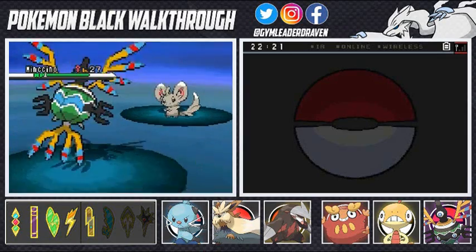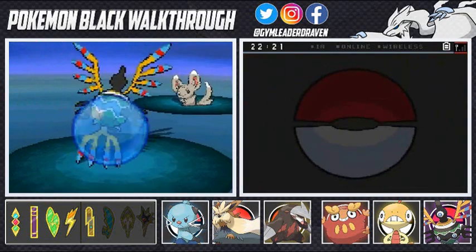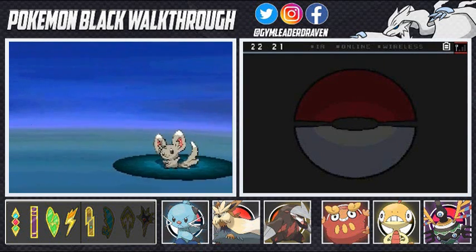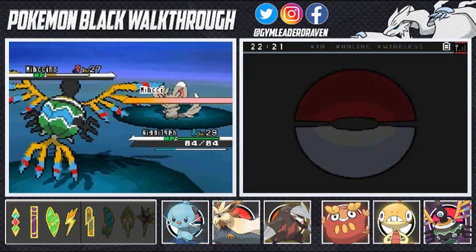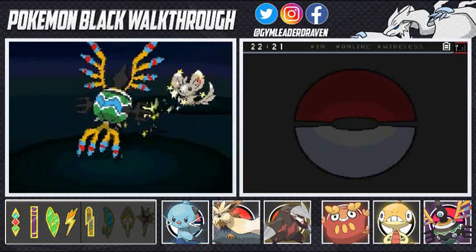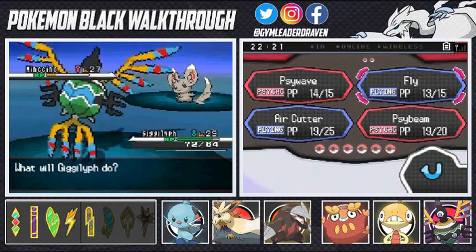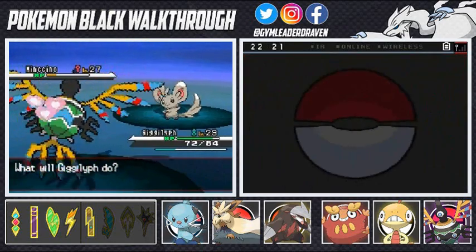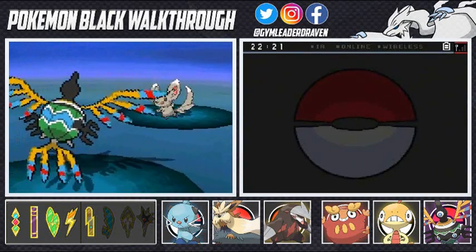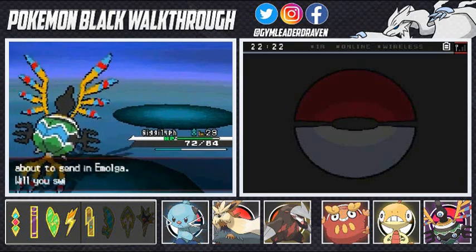Lexi is the last Pokemon on my team that needs to get to level 30. We're flying up high — that's right! Here we go, Fly! And that Cute Charm makes my Pokemon fall in love with it — good god that's ridiculous! That's another one, and a Swift attack — and I'm still in love with this Pokemon, come on! There we go!